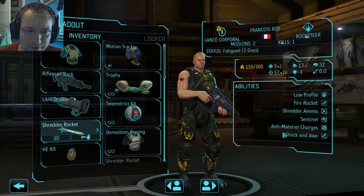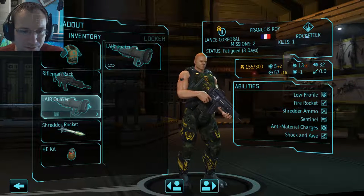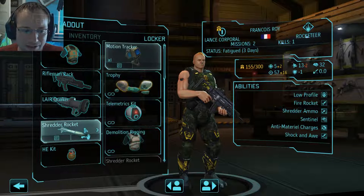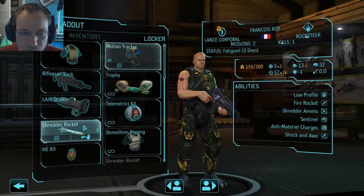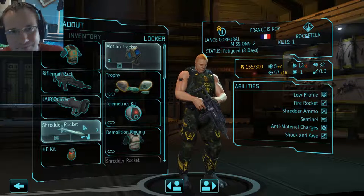The blast radius and base damage combine well with Anti-Material charges to deal tons of damage in a big area to a pile of drones. Basic rockets are great at destroying cover, whereas the shredder rocket doesn't affect cover and doesn't hit targets it doesn't flank when it explodes — best used against flying targets or against targets in cover with steady aim.